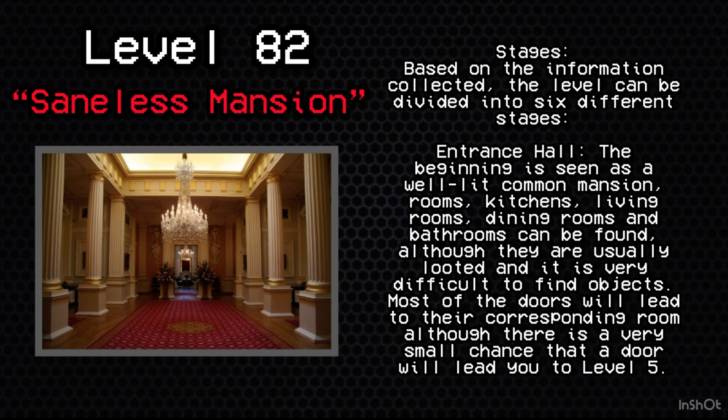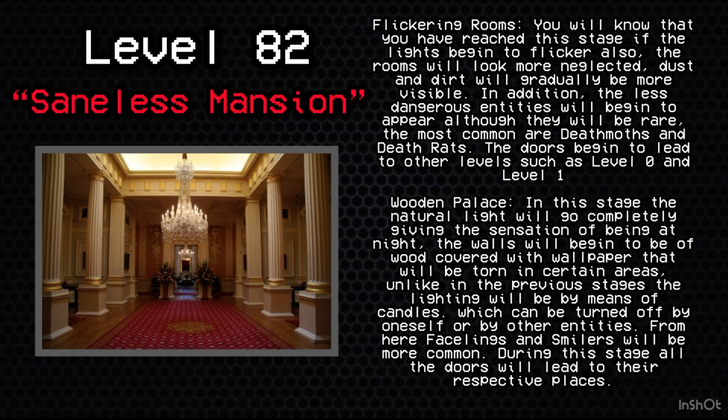Most of the doors will lead to their corresponding room, although there is a very small chance that a door will lead you to Level 5. Stage 2: Flickering Rooms. You will know you have reached this stage if the lights begin to flicker. The rooms will look more neglected, and dust and dirt will gradually be more visible. In addition, less dangerous entities will begin to appear, although they will be rare — the most common are Deathmats and Death Rats.